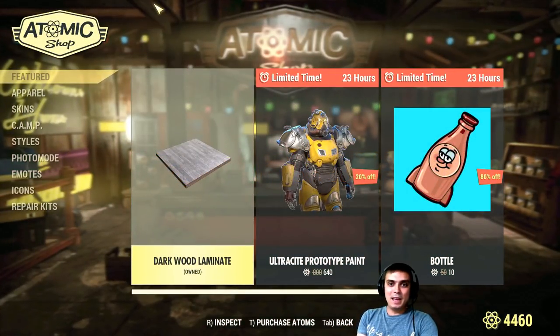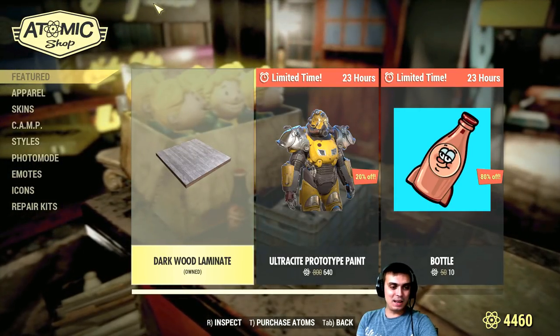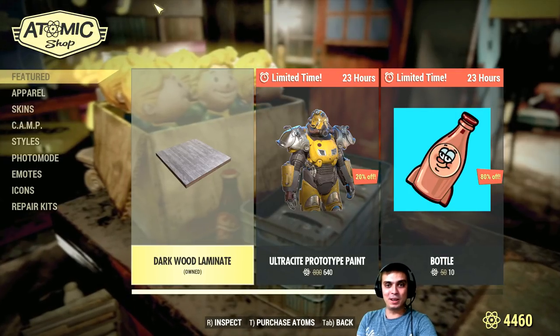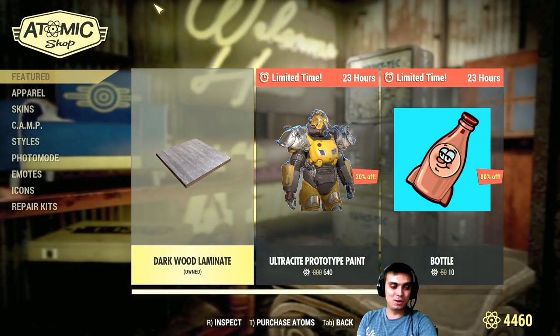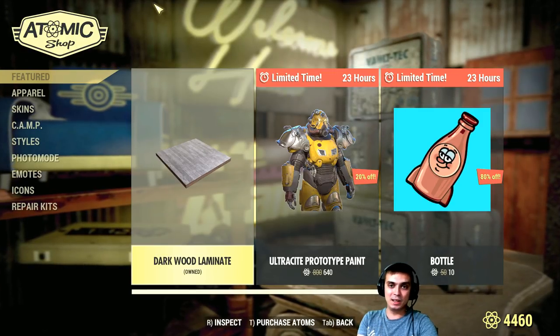So what do we have in the menu today? We have one of the items that I do not know the discount or price for, so it would be really cool if you could let us know in the comments below. I tried to look online but I was not able to find it because the Atom Shop just reset like five minutes ago.